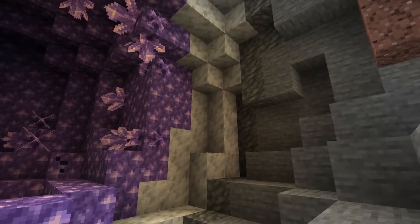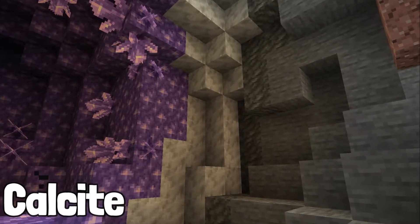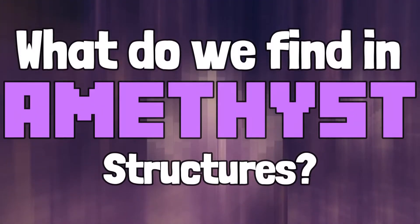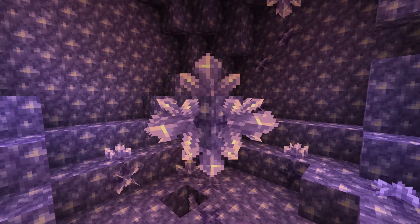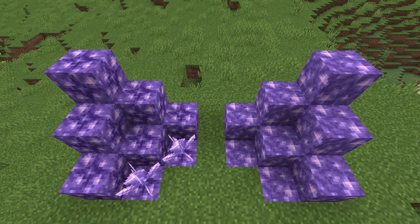We also know the geodes will have a secondary layer of another new block known as calcite. What do we find in amethyst structures? Well, in these structures we will find amethyst clusters which will grow off any side of the new block, budding amethyst, which has a slightly different texture to the block of amethyst.